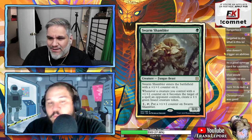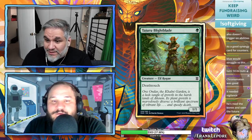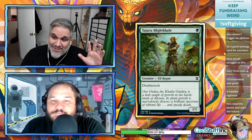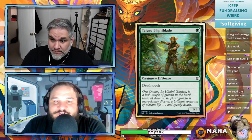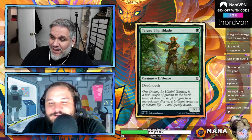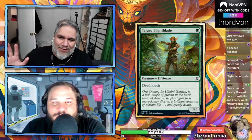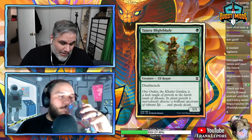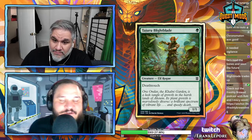One mana 1/1 with deathtouch. Unlike scorpions and snakes of old, this is an elf rogue — two relevant creature types. One-mana deathtouch creatures have historically seen play, and this card adds to your party and can be played on turn one. It's on the list.